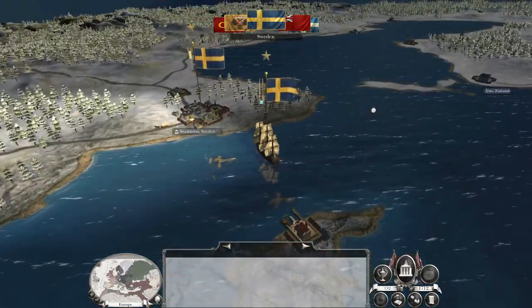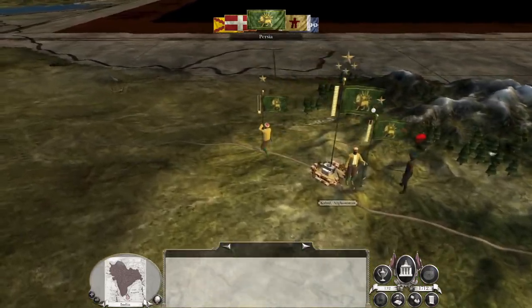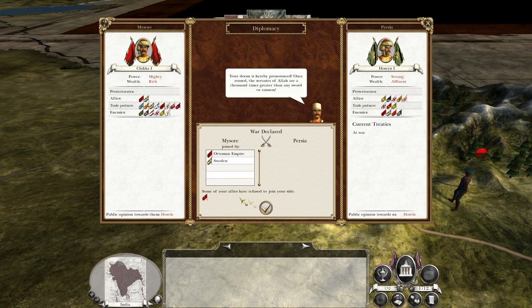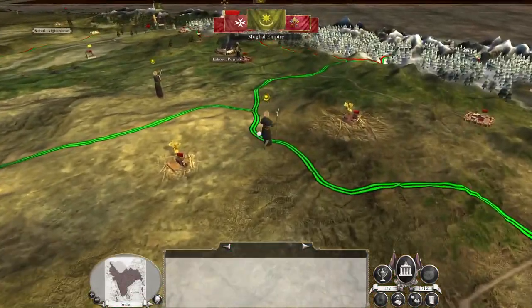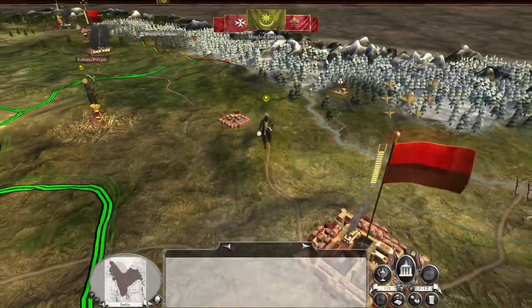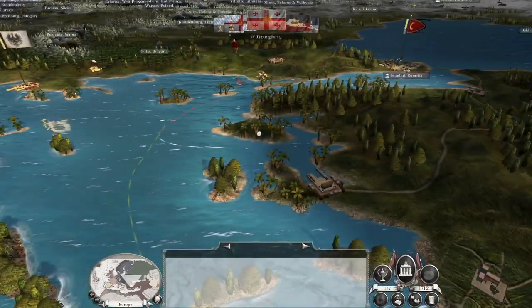I want to get my roads built, get my tea plantations — specifically tea plantations. Spain broke their alliance with me. Persia is on the way. I really didn't want to be at war with Persia right off the bat, but this is what happens as soon as you come up against a semi-competent faction and you share a border with them — they just want to go for you. That's what happens on hard mode, time and time again.